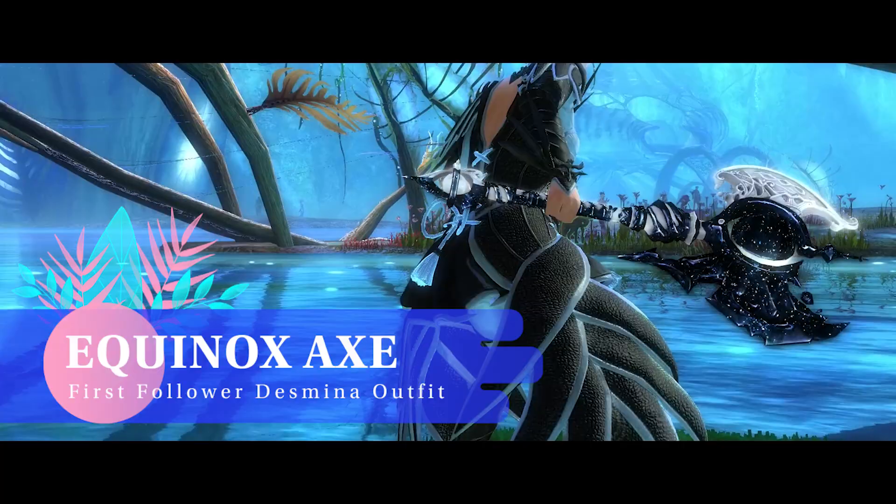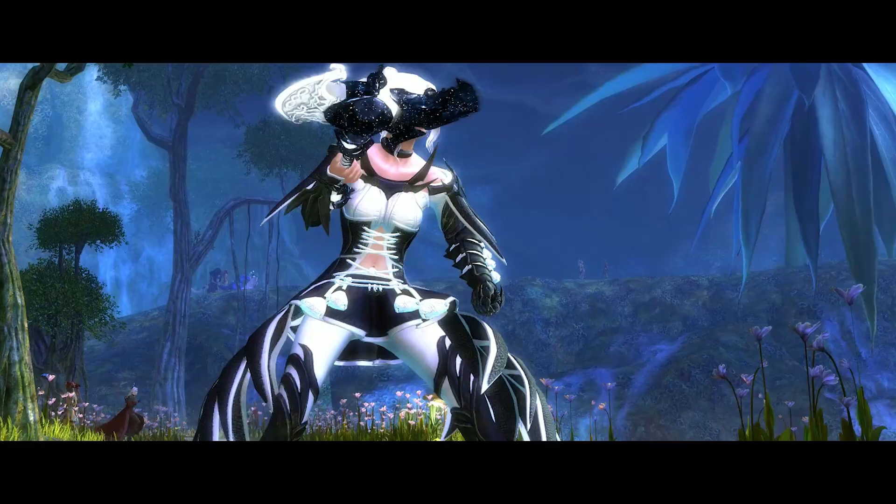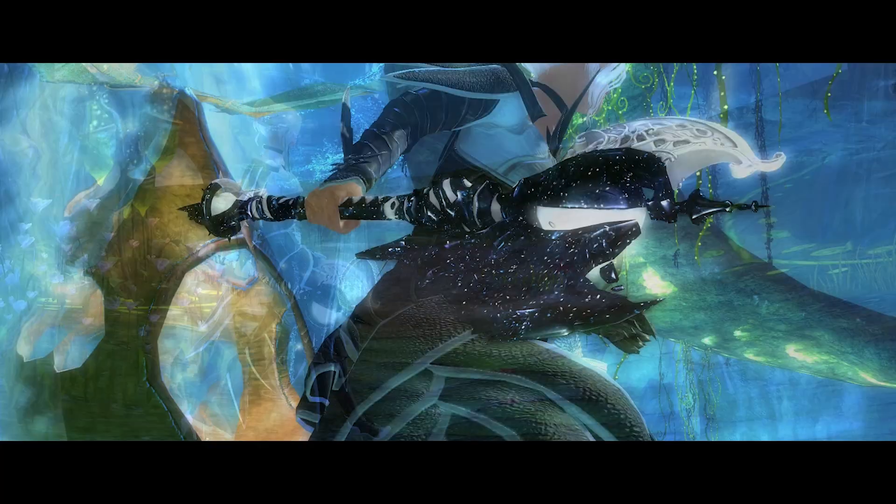The Equinox Axe. I'm a big fan of the whole Equinox weapon series. It's simply lovely, and the axe with its asymmetrical head and animated globe is a pleasure to behold. This cutie will set you back around 100 gold on the trading post, but I think it's worth every penny.